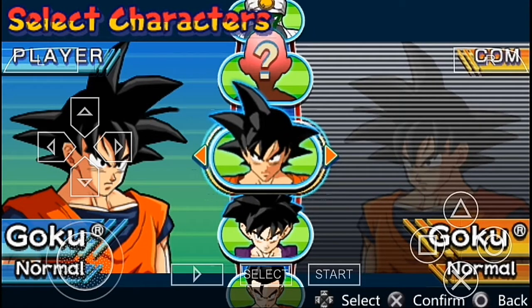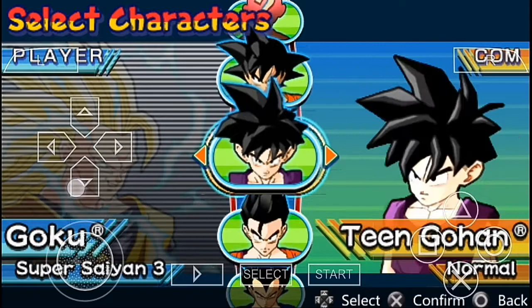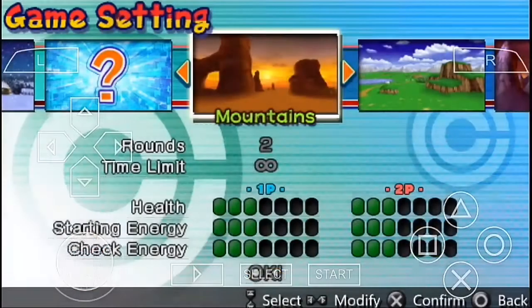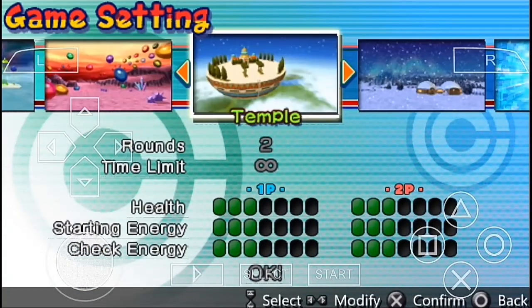Hey guys, what's up, welcome back to my channel Mobile Gamer, and also welcome back to another Dragon Ball Z Shin Budokai video. Today we're gonna play as Goku and fight with Vegeta. I'm gonna select the Super Saiyan 3 form for Goku and Majin Vegeta form for Vegeta, so it's gonna be Super Saiyan 3 Goku vs. Majin Vegeta, which is gonna be pretty awesome.